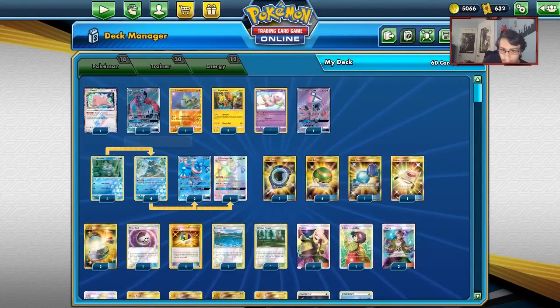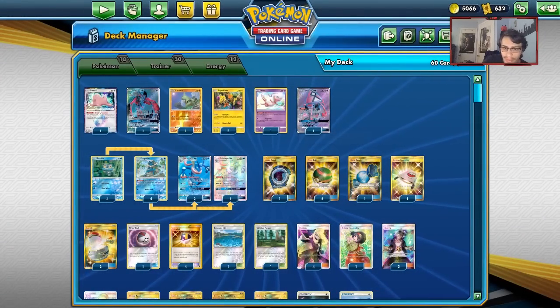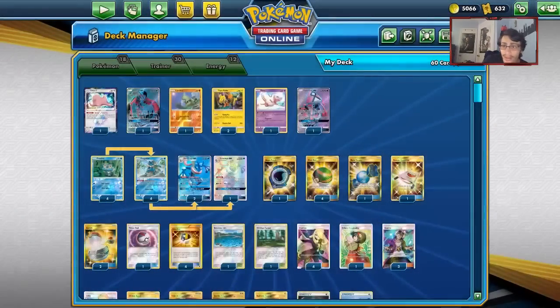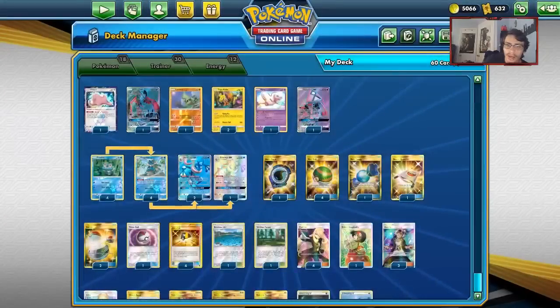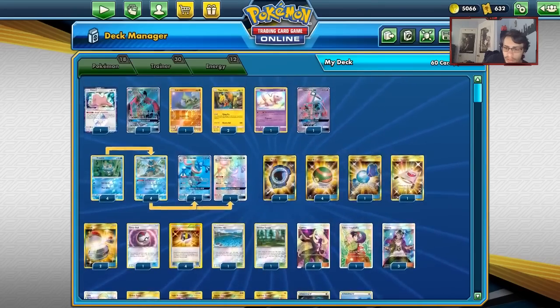We've got Ditto in here because it's another Greninja effectively. We have our Flying Flips, Tapu Lele, and stuff like that. We have Mew so we can protect our Lele. I think Lele is still really good. You sometimes will brick quite a bit with Greninja because it's all about the Frogs you play. Now let's go into the Trainers and Supporters.